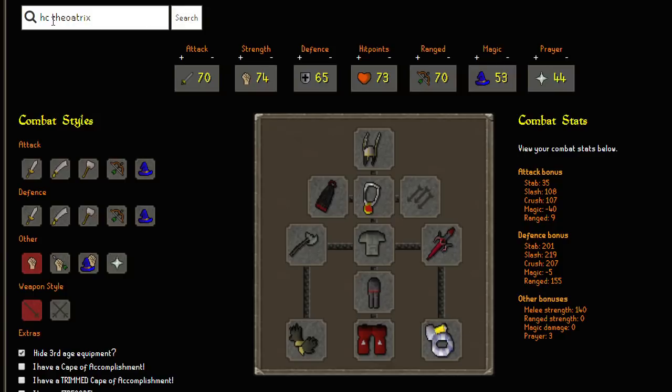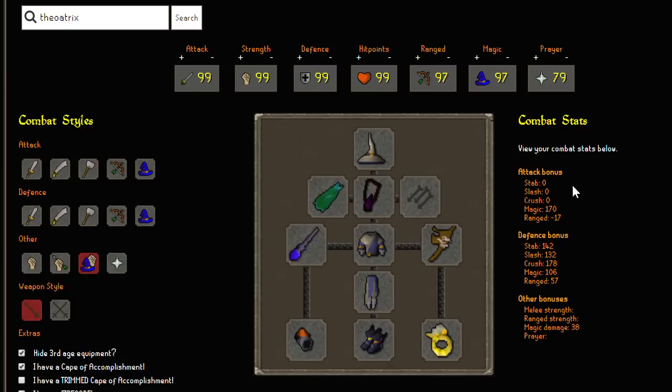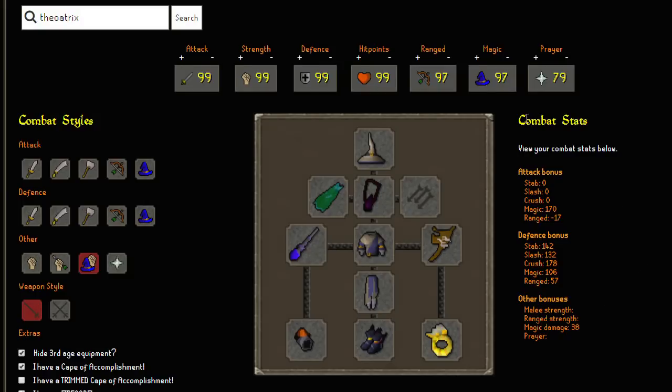If I change it to my main account it automatically syncs to the new stats and this is my new best setup. On the right hand side of the page it shows you the combat stats of that gear setup. That's actually so useful because if I want to downgrade an item and show the next best, I can see how much it went down by.